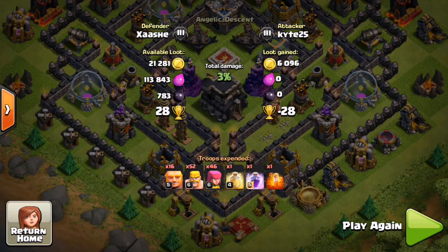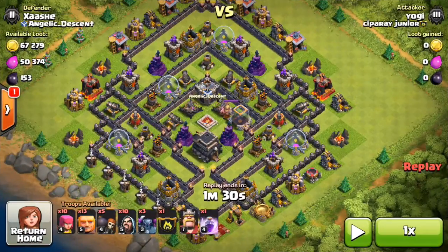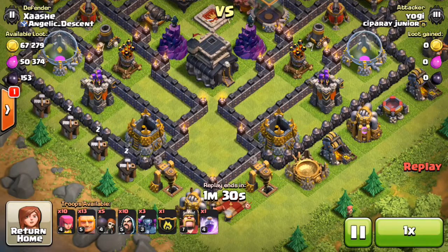So this guy gets minus 28 trophies and he doesn't get much loot for that effort. This is the first one where they drop everything in the spawning hole.